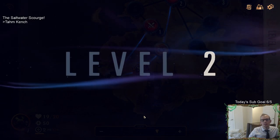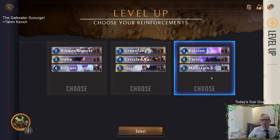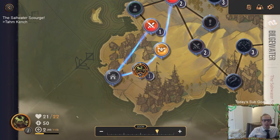Nice - we've reached level two! That means we get reinforcements. With Tahm Kench I feel like Taric pairs the best - we have Bastion to protect Tahm Kench, and Mountain Scryer can make him larger. Let's go with Taric. I don't like how Taric and Tahm Kench both cost four mana though. We also got Health plus two overall - so now our total health can be 22.